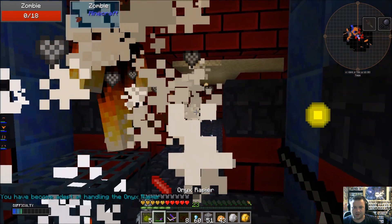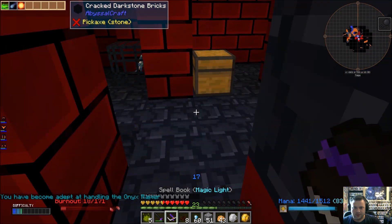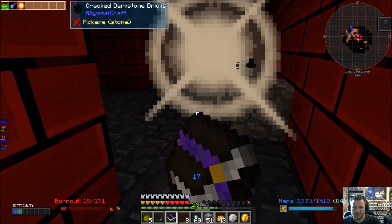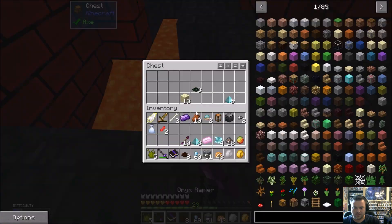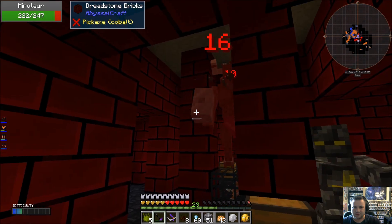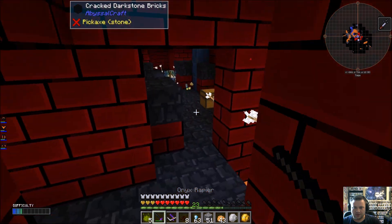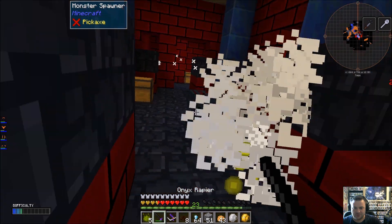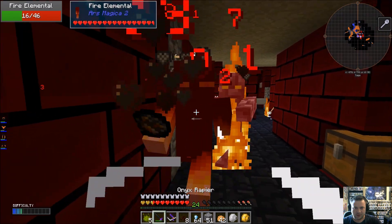These zombies have a lot of health too. Diamond spikes — looks like an invisible wall right there — poison traps and more diamond spikes. Good god, what have I found? Earth elemental!